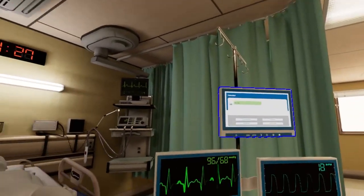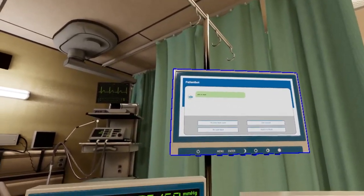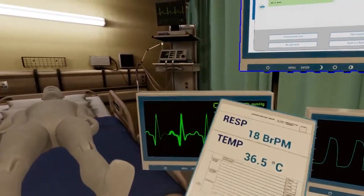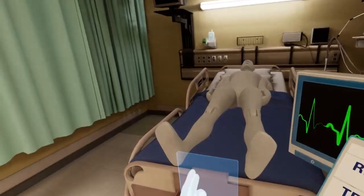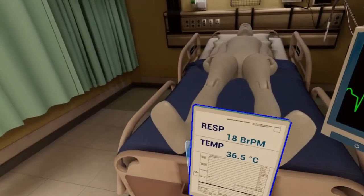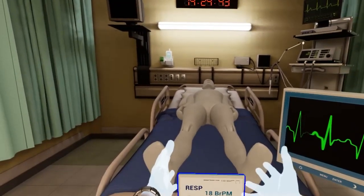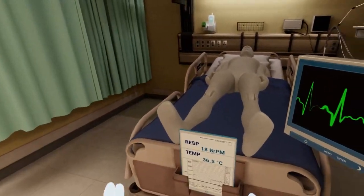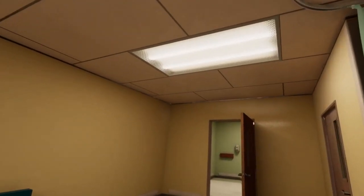Uh-oh. You hear that? That's the call bell we need to respond to. Use the communication screen to tell the patient you will be right back. Don't forget to return the chart to the foot of the bed. Paperwork needs to stay with the patient, even if you are not done everything. Head out into the hallway so we can see which room needs us.